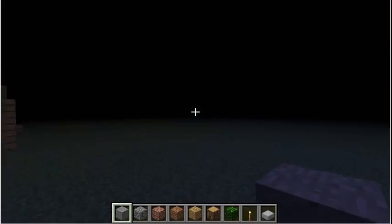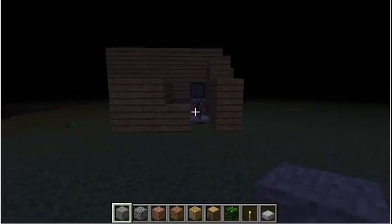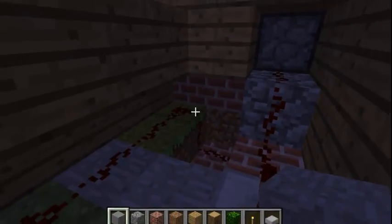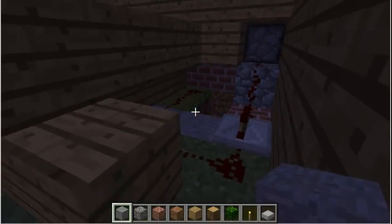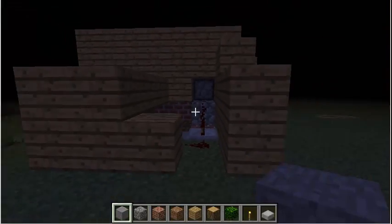It's actually pretty simple. As you can see over there, the wires. Under that pressure plate, there is redstone dust. And when you step on it, it extends an electric pulse, and it goes all the way through there, through the house, and over there, around to the piston. Well, that's all. See you later.